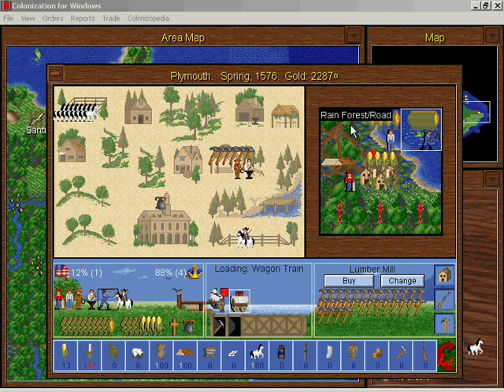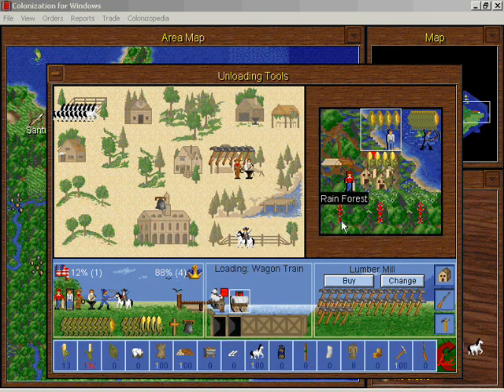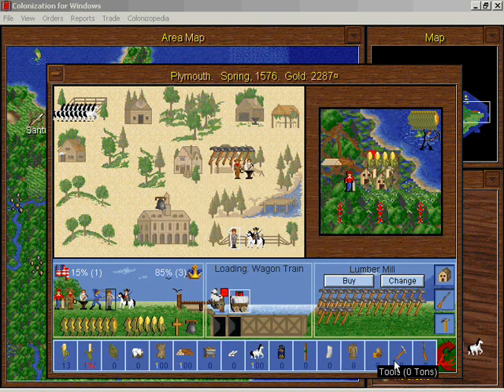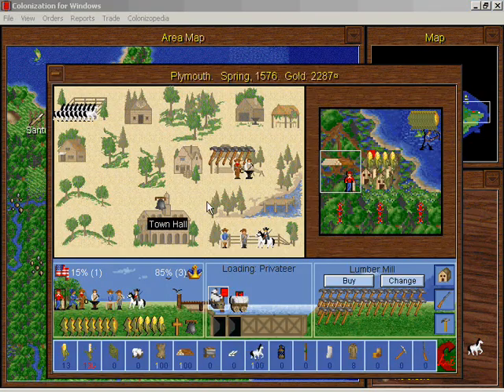I'm going to put these tools over here and make this guy a pioneer with the tools. He's going to clear some of this forest so we can actually gain ore in Plymouth, because we don't have any ore there — it's kind of disturbing. Our carpenter is very useful: he does as much work as these two guys can at the carpenter shop, so we put him right here. Look at all those hammers — that means faster building!